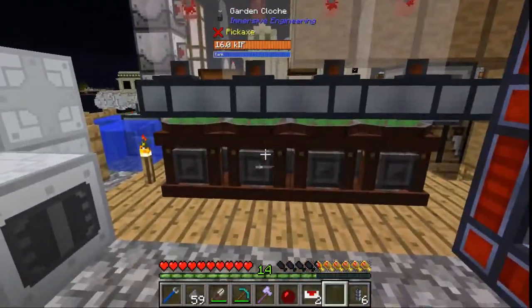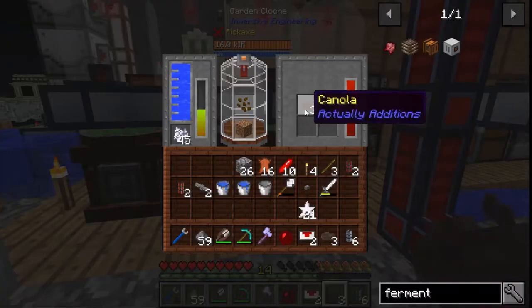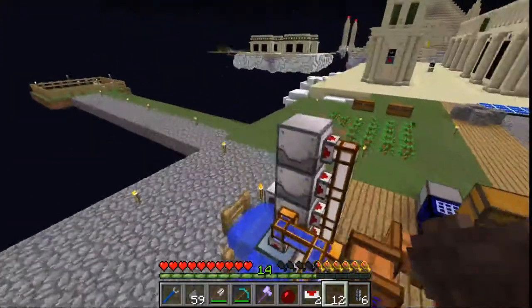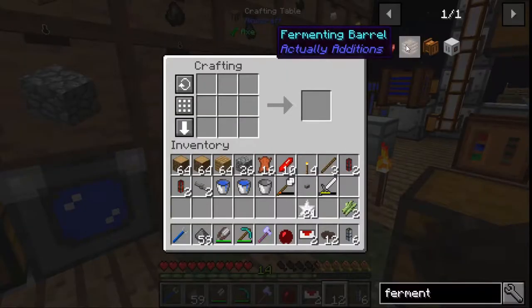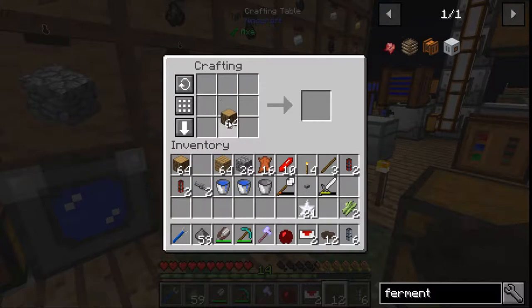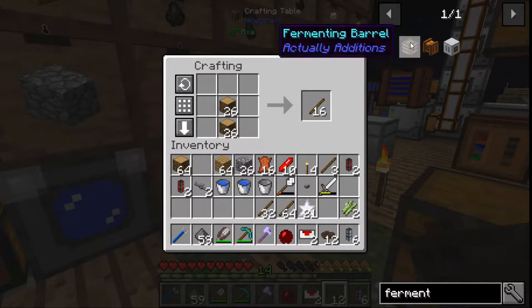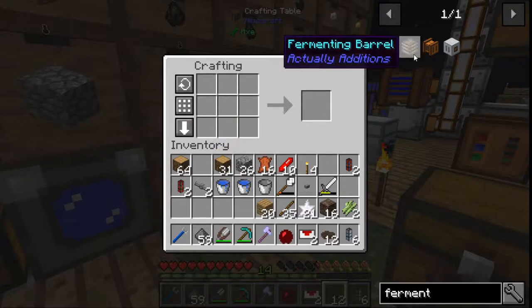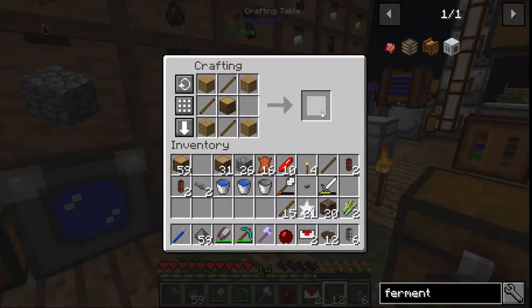So I'll need 20 bits of canola. We'll get some from here — three, three more, three more. Bit by bit we're getting them. And we're going to need these wood casings. A bunch of sticks — that should do. Four, six, eight, twelve, sixteen, twenty. Wood casings. There's twenty wood casings.